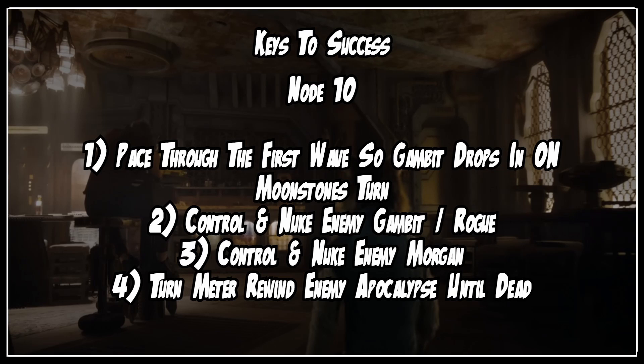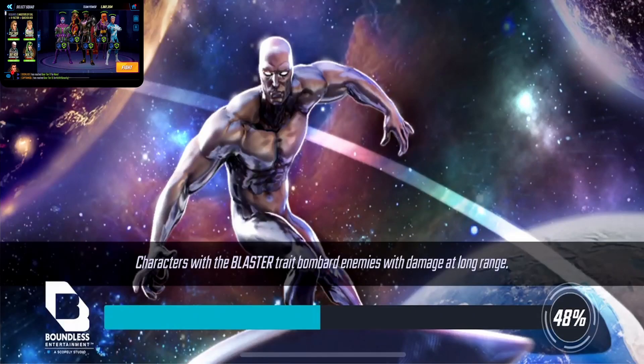Node 10 is by far the most difficult node for sheer power, especially if we had to use our burn attack on Node 6. We need to pace through the first wave so Gambit drops in on Moonstone's turn, control and nuke the enemy Gambit and Rogue, control the enemy Heartless and Agatha while nuking enemy Morgan, and then turn meter rewind the enemy Apocalypse until he's dead. For the last wave there are two options: go directly at the Apocalypse to kill him before he gets a turn, or leave him up and deal with everybody else first. On the main screen I'm showing the baby account as it's more comparable with most people's rosters, but in the corner I'll be showing my footage as that's great information for people pushing difficulty 9.